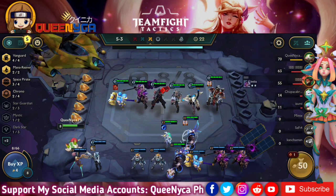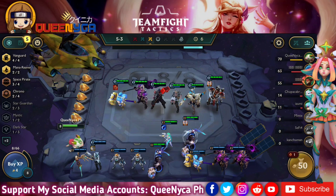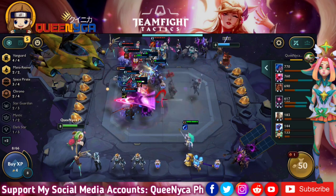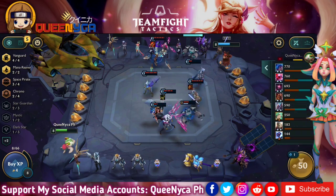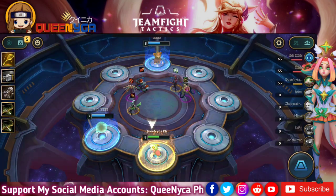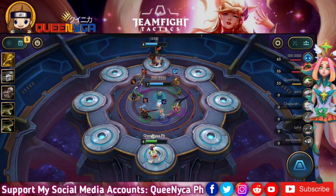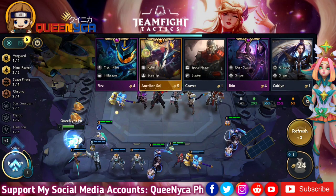Jayce is a Vanguard Space Pirate. His ability has him jump into the air and slam his hammer, dealing magic damage to nearby enemies — 450 at one star, 600 at two stars, 1200 at three stars. Wukong is a Chrono Vanguard. His ability Cyclone spins rapidly dealing magic damage to nearby units over three seconds, and the first hit knocks enemies into the air and stuns them for two seconds — 300 damage at one star, 500 at two stars, 4000 at three stars.